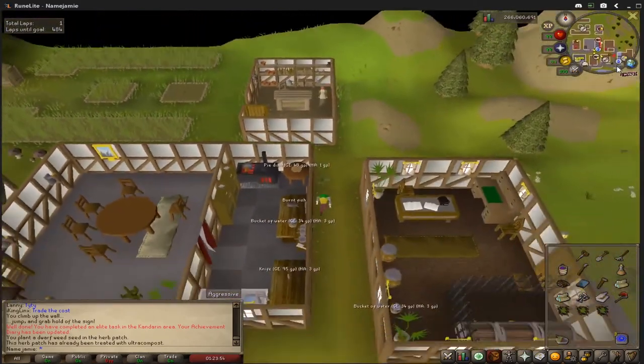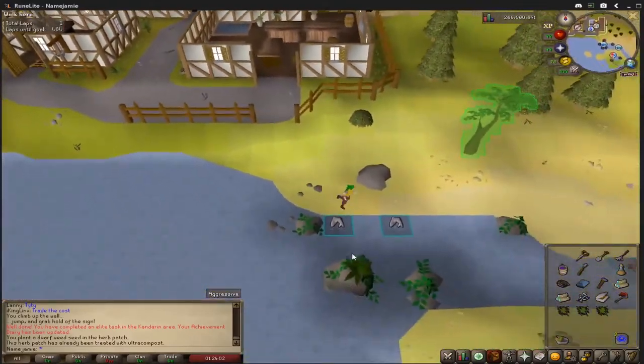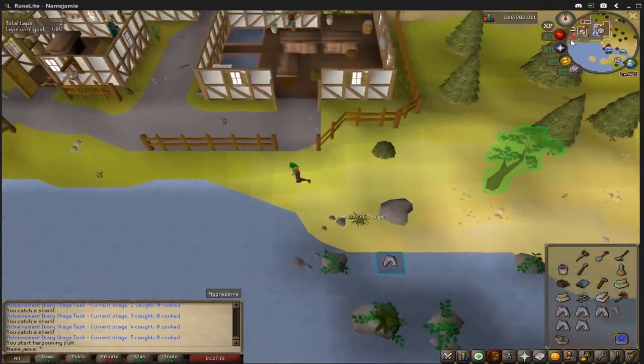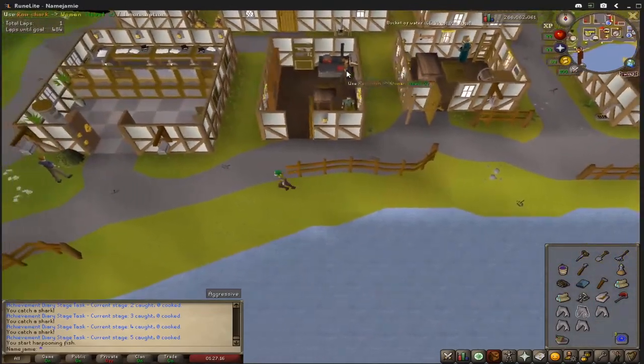After you have planted the seed, run southeast a little bit to the fishing spot and equip your Cooking Gauntlets. Use your Harpoon to fish 5 sharks. Once you have done that, head directly west to the cooking range next to the bank and cook all 5 of your sharks, completing achievement number 2.